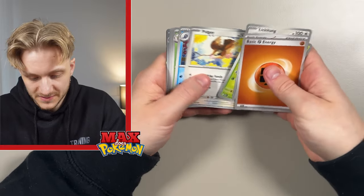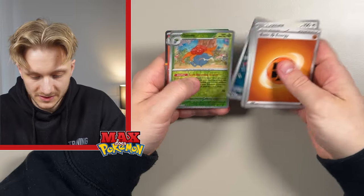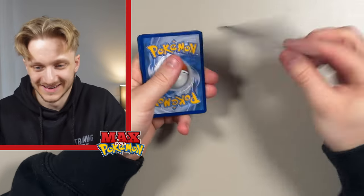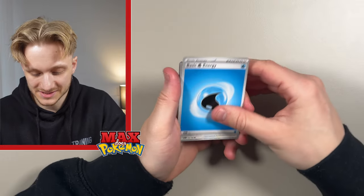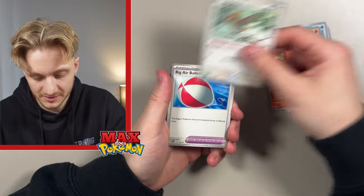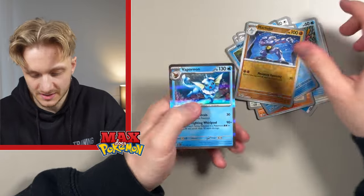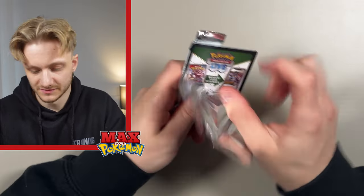We've got Venonat, Pidgey, Poliwhirl, Victory Bell, Vileplume, Primeape, Zubat, Gloom, and a Flareon Holo. Next pack: basic Water Energy, Jigglypuff, Staryu, Charmander, Spearow, Giant Balloon, Primeape, Fearow, a reverse Magikarp, Machoke, and a Holo Vaporeon. So a couple of strikeouts there — I'm hoping that means we've got some hits coming.